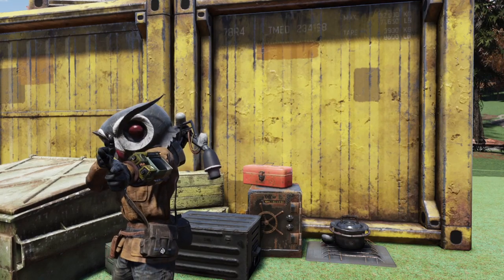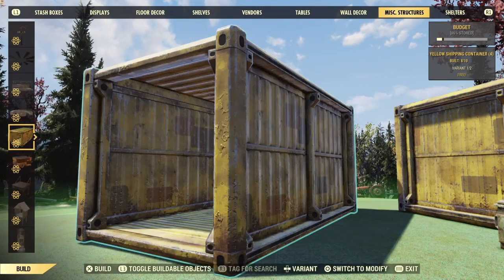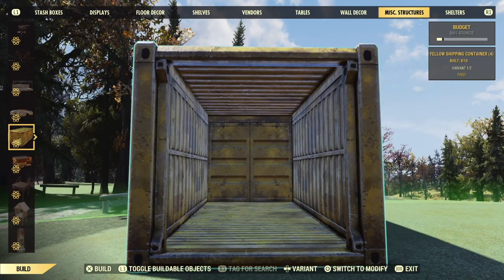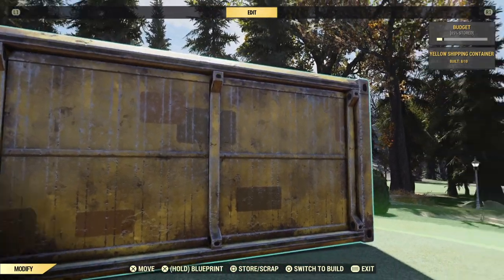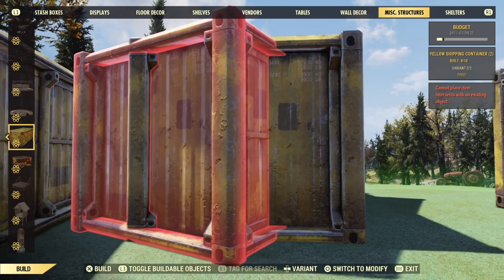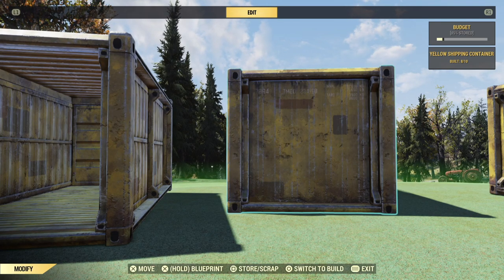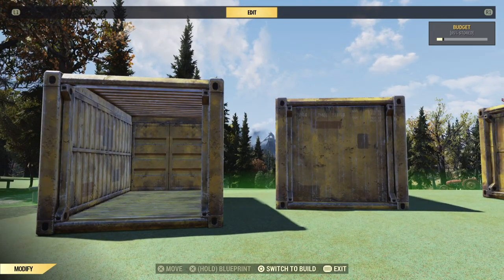Now, without further ado, let's take a look at those containers. First off, the basic stats. They're a little bigger than a 1x2 foundation, and just over one wall high. There's an open and a closed version, which is not actually as pointless as it sounds. You can place a total of 10 containers in your camp, and all 10 will only cost you 2% of your build budget, which is really a bargain. There is currently only the yellow one, but I have a feeling there will be new colors as upcoming first rewards or scoreboard ranks — similar to what they did with the Backwoods Bungalow. They would be really smart not to try and sell us re-skinned versions for another 700 atoms apiece.